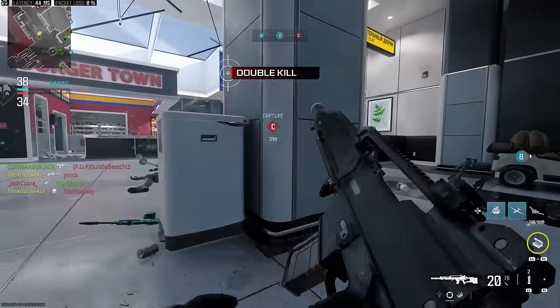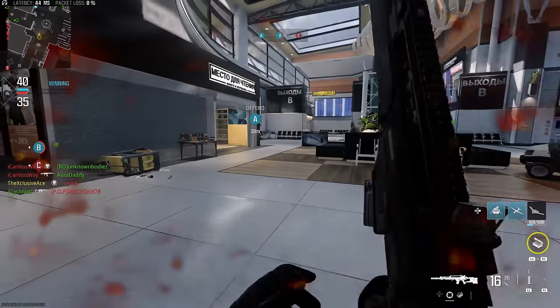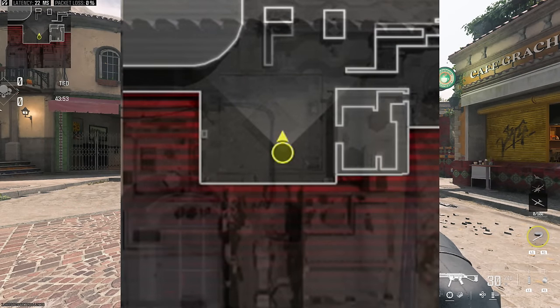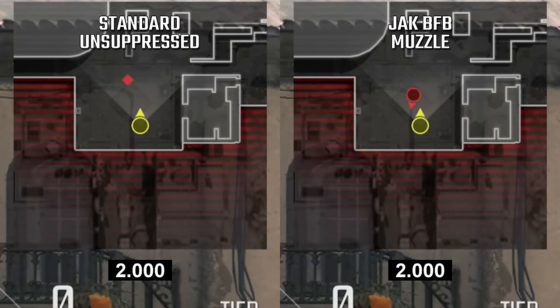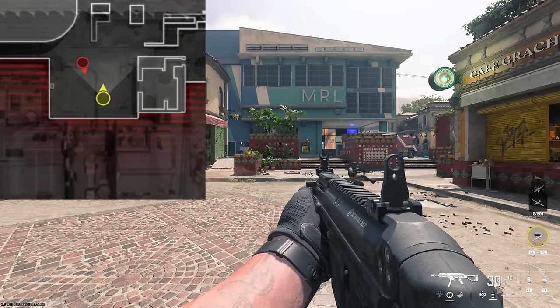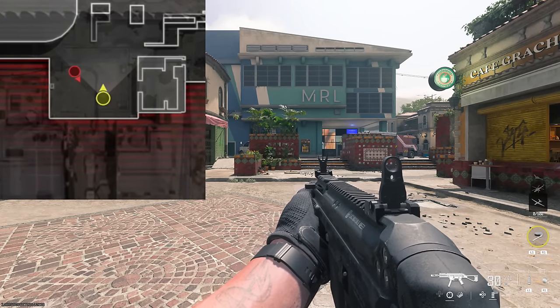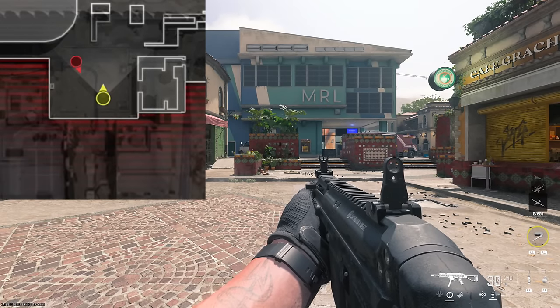There is another downside compared to firing a regular unsuppressed gun, and that is the duration the dot remains on the mini-map. With a normal diamond from an unsuppressed weapon, it will be fully solid for about two seconds, then starts to fade, and is completely gone at around the three-second mark. When using the Jack BFB muzzle, that directional arrow will last three seconds fully solid, then starts fading until it's completely gone at around the four-and-a-half-second mark. It stays on the mini-map much longer, giving players more time to spot it. Note that firing another shot immediately cancels the previous dot.